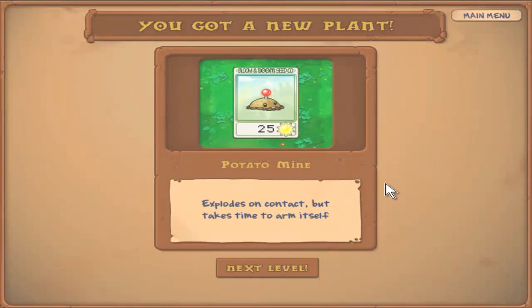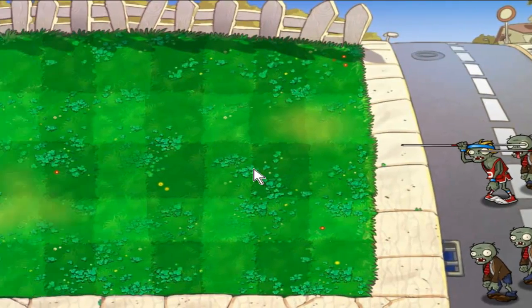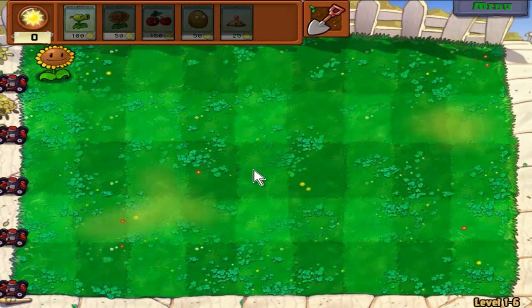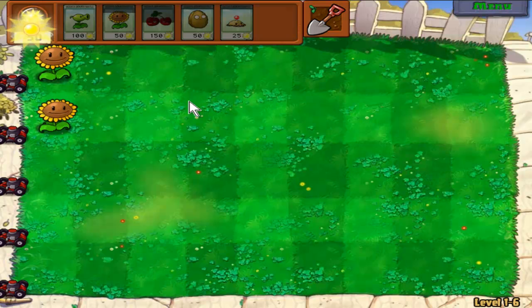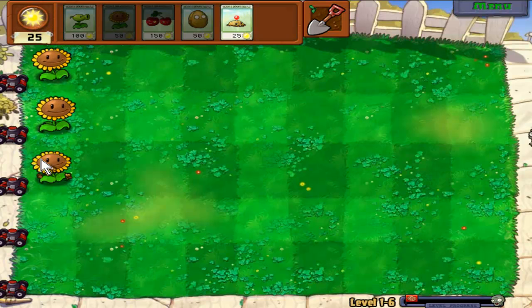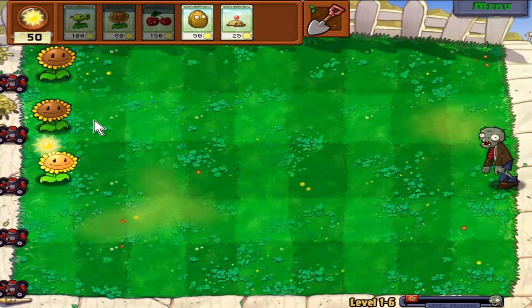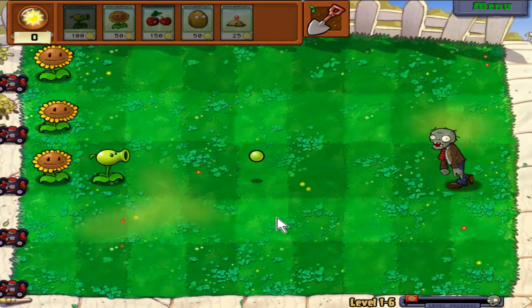So this is the potato mine. It only takes 25 sun to plant and explodes on contact, which is awesome, but it takes a while to set up. We also have pole vault zombies coming now, which suck — they jump over the first plant they come across regardless of what it is. Even if it's a walnut, they'll just jump over it, which is super annoying. But we can deal with them with the potato mine. You set up a potato mine behind a walnut, they jump over the walnut, and then they die from the potato mine. Stupid zombies.